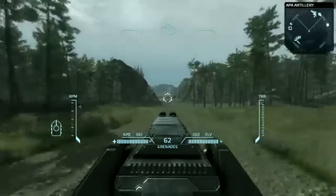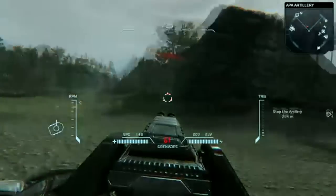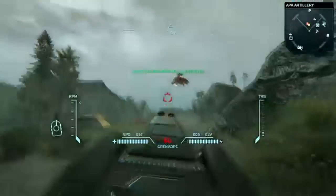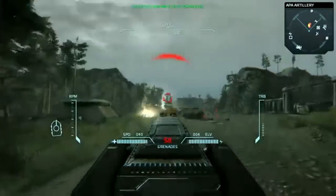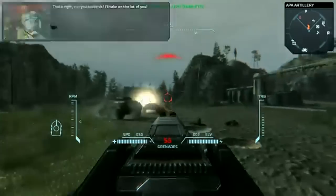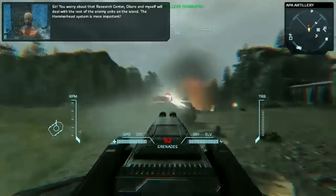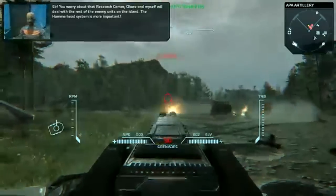Taking a look at another scenario, we can see that Myrick must disrupt APA artillery intent on destroying the UEC-owned island's installations. Engaging the enemy head-on seems to work, and the APA artillery quickly decides to abort, retreating from the island. While Myrick would love to finish the job, his colleague advises him of a higher priority target — a part for the Hammerhead nuclear missile system, which is essential later on.